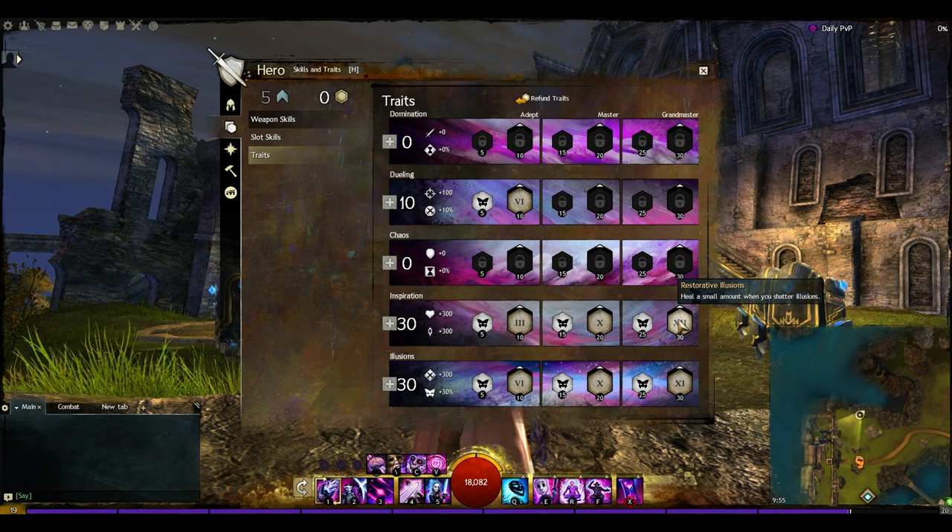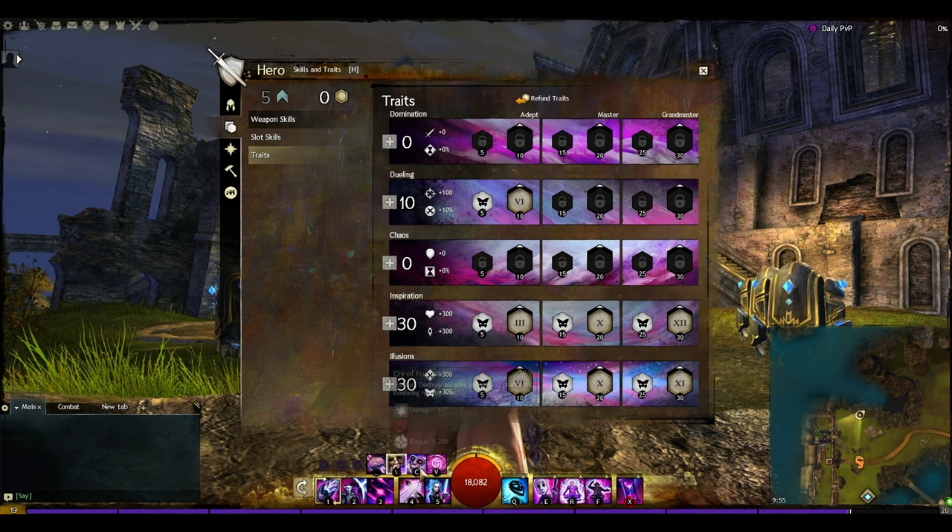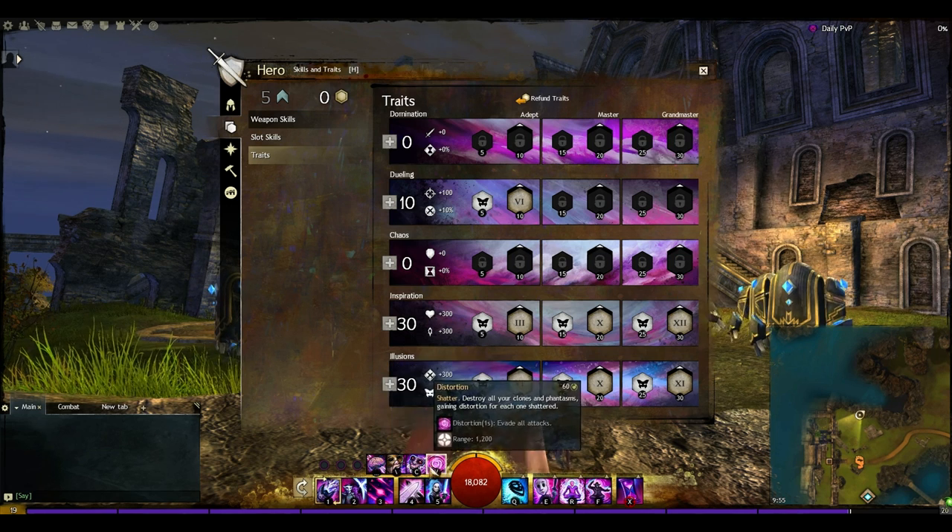We also have a trait that heals a small amount when you shatter illusions, so all four shatter skills become even more useful — whenever you shatter your illusions you get a little bit of healing.